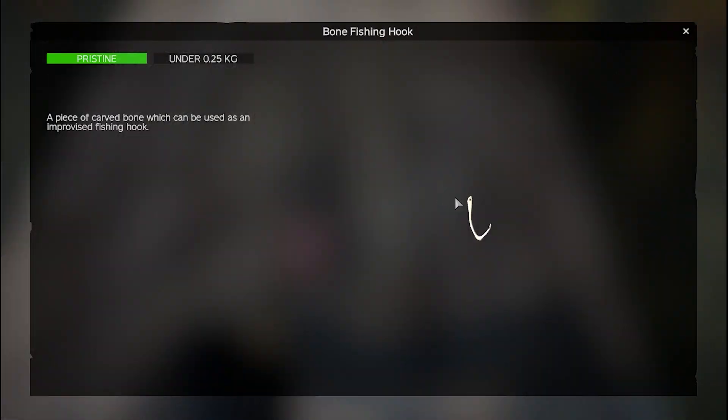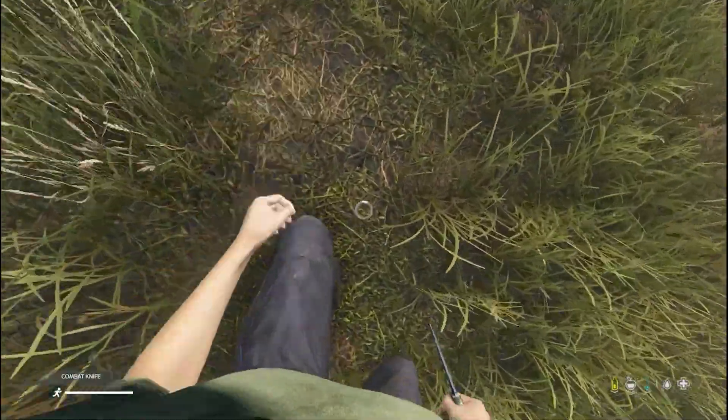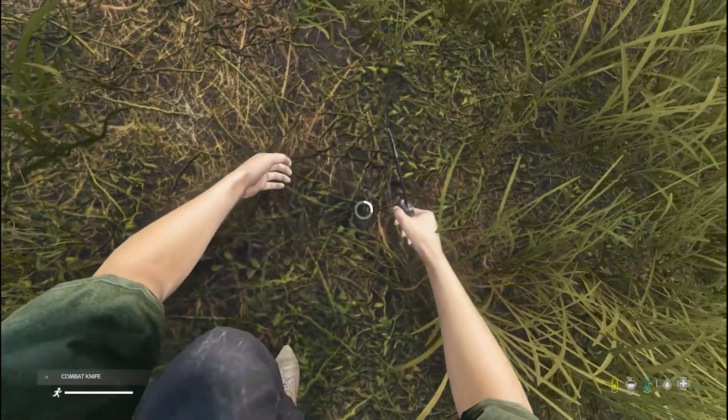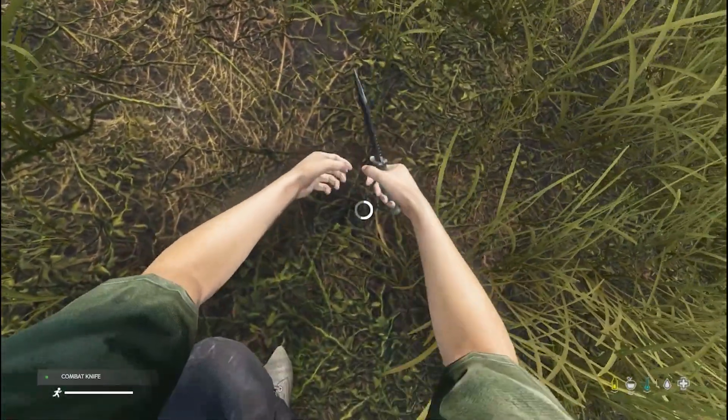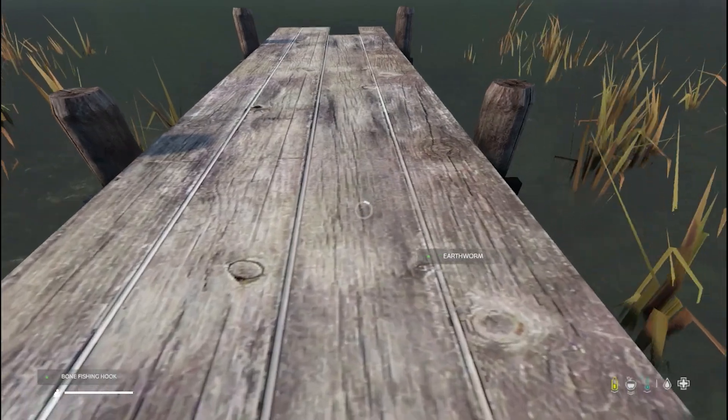Unlike the standard hook, you'll get a couple of uses out of the bone hook before it's ruined and can no longer be used. Before you start fishing, you'll need some worms to use as bait. While standing on grass or soil, look down at the ground with a knife in your hand and you'll get the prompt to dig up worms. Then find the worms with your hook.